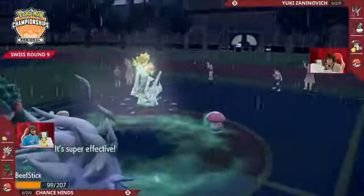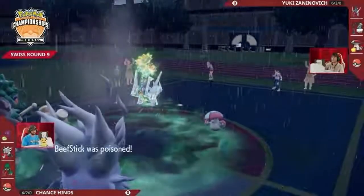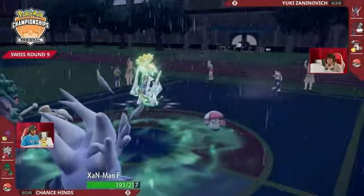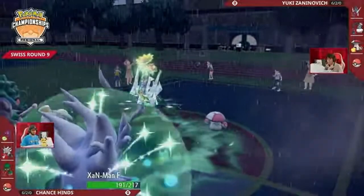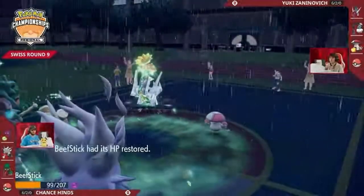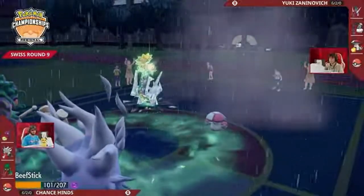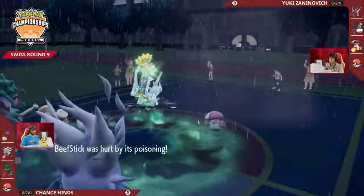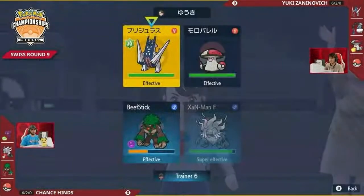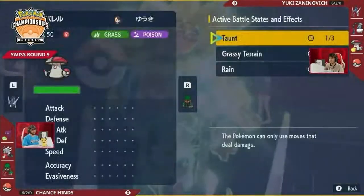Yuki is employing the tactic a lot of players use against Annihilate — just refusing to attack it. If you can refuse to give it Rage Fist boosts and keep it at 50 base power, that's one way to handle it. But Chance has been in this situation before. He recognizes he's got to get up to at least 100 base power, and one side Grassy Glide will do that. Now with three boosts and a 100 base power Rage Fist, it's starting to look a lot easier to deal with both of these Pokémon.